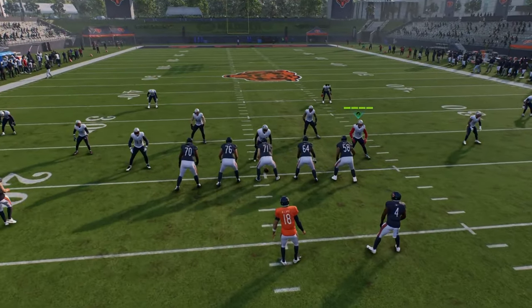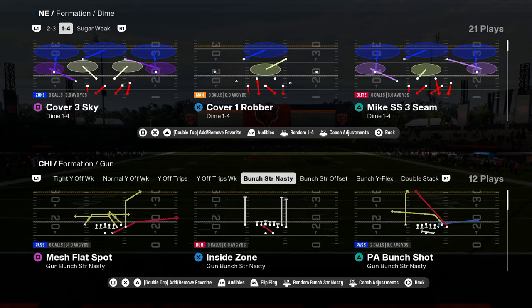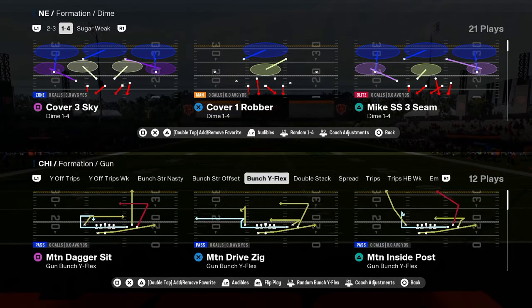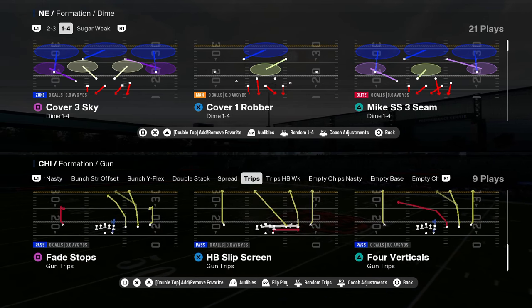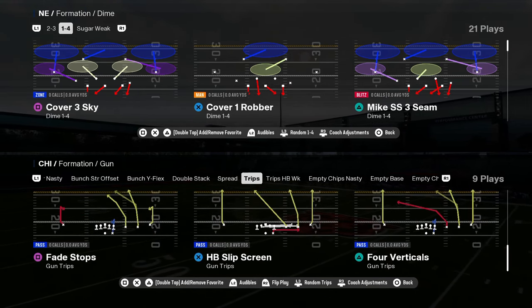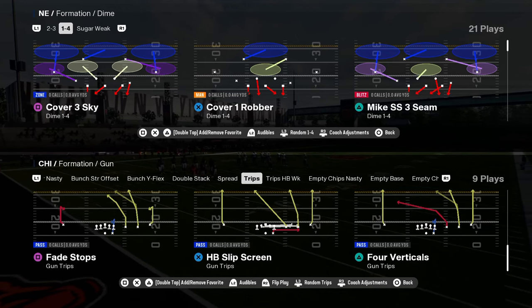That is the Bears playbook. I really like having these two formations together. This formation is kind of a mix-in. And then you also have this trips formation — it's really good. It has a couple of coverage beaters in it and a really good inside zone, so in certain situations you might want to have access to that.